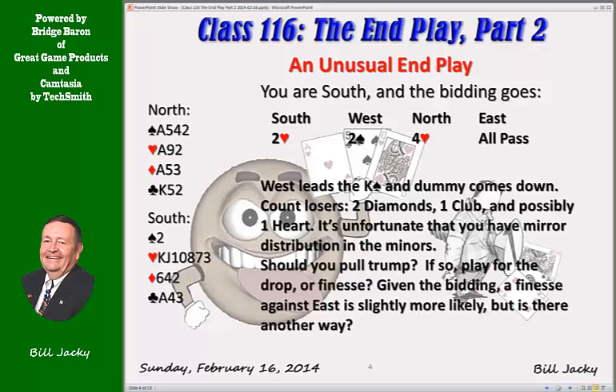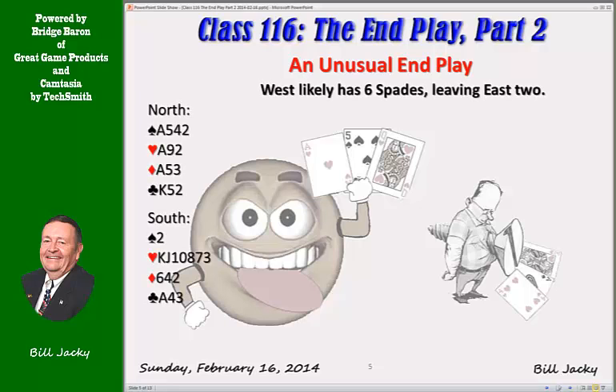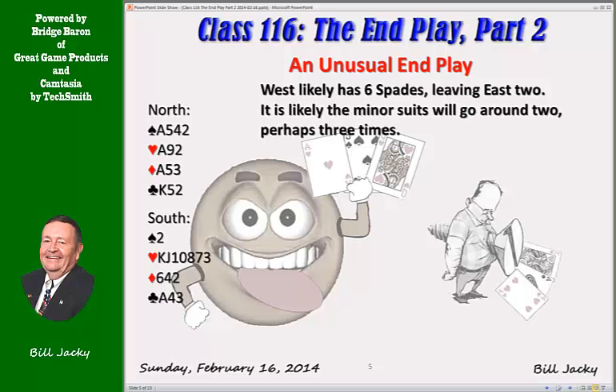Should you pull trump? Well, if you do, you have to guess where the queen is. Given the bidding, the finesse against East is probably more likely to succeed. But is there another way? The answer is yes. Both minor suits — you only have six cards between you, so the odds are they're going to go around. Because of the bidding, West is likely to have six spades leaving East two, so you should be able to strip the spades without too much difficulty — at least strip East of spades. West may have a lot of spades; you can leave West with a bunch. Diamonds and clubs should go around as well.